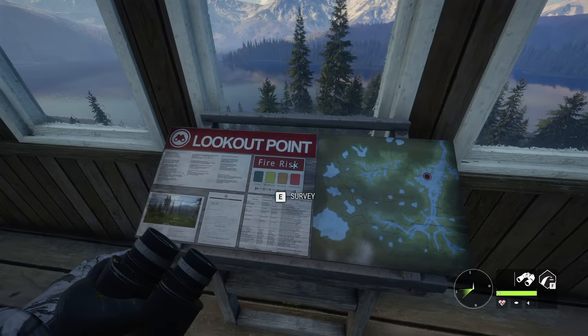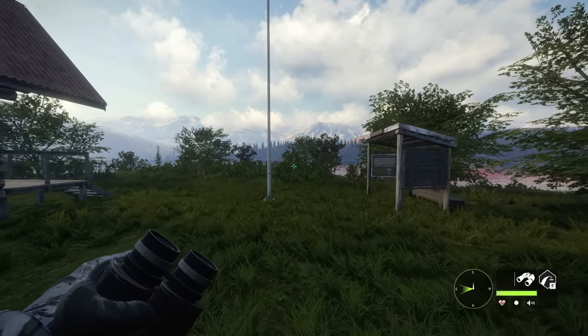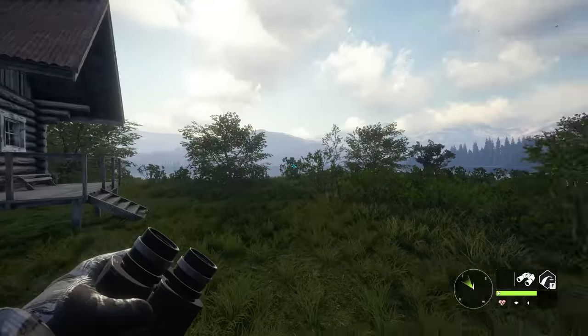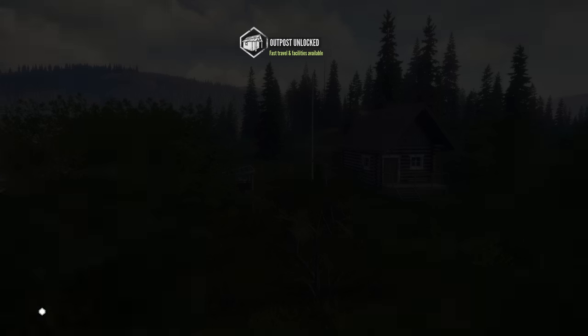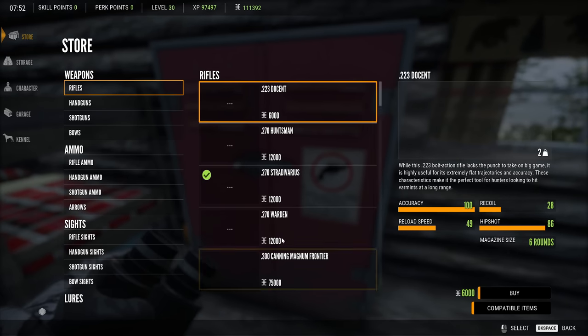There we have it — our very first lookout point. Now that we have our first lookout tower, it's time to grab the very first outpost as well. I have to say, Yukon is still one of the most beautiful maps in the entire game. It is just such a breathtaking map. Now that we have unlocked this outpost, let's go ahead and purchase the Argus scope as well as the 300 Magnum.